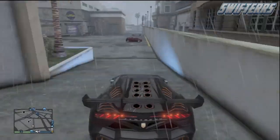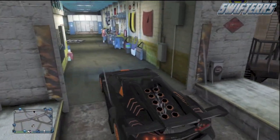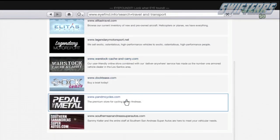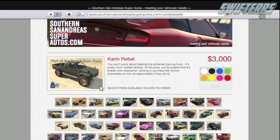Once at Los Santos Customs, park the vehicle with two wheels inside and two wheels out. Then pull up your phone, go to the internet, navigate to Travel and Transport, and scroll down to southernsanandreassuper autos.com. From here, go ahead and purchase the Karin Rebel.